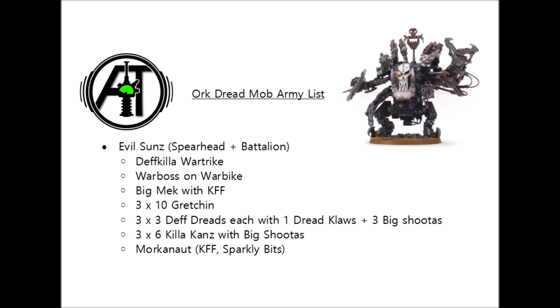In this one we're aiming to get sheer amounts of Ork Walker bodies on the table, and we've managed to get no less than 28 of them, plus 3 characters and 3 units of 10 Gretchin for helping score objectives. The main idea is to have the list start on the table rather than teleporting too many things. Our main battle line are 3 enormous units of Killerkans with 6 cans in each, kept cheap with big shooters.